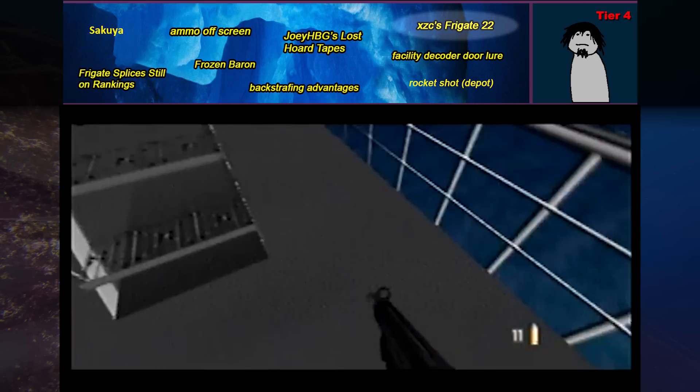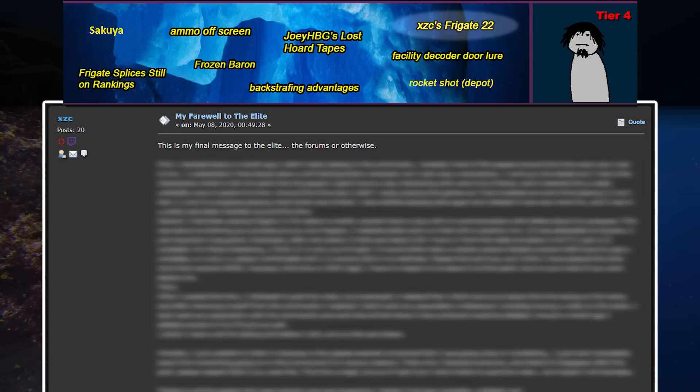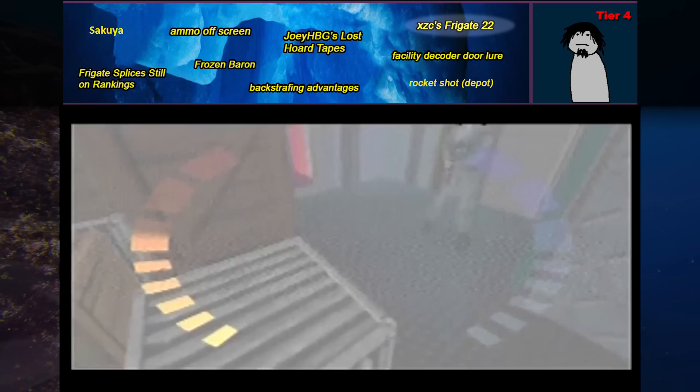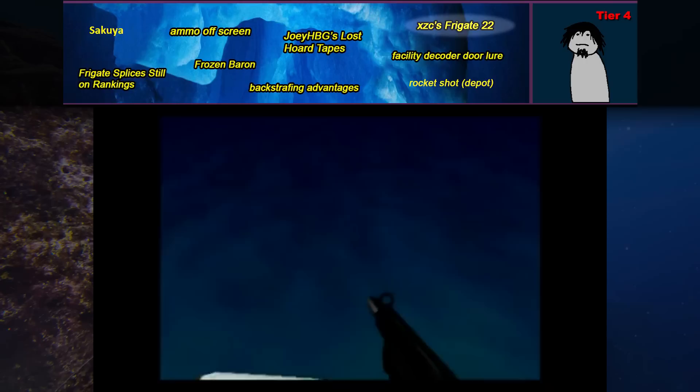XZC's Frigate 22. A speedrunner decides they don't want to do it anymore but they're addicted, so they make a huge pastebin or forum post retirement press release hoping making a big deal of it will incentivize their departure. XZC did this, but on his way out claimed he had tied Frigate Agent 22 — a time he'd been going for — but refused to release the video. Chances are he never got the time and just wanted to go out in a blaze, but some want to believe he actually got 22. In any matter, White Ted tied Frigate 22 with video proof a few months later.